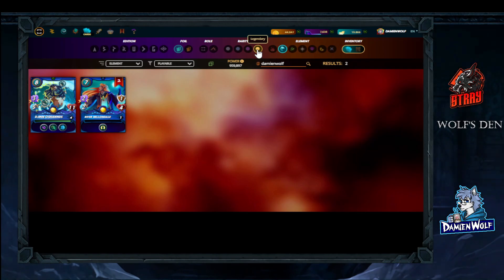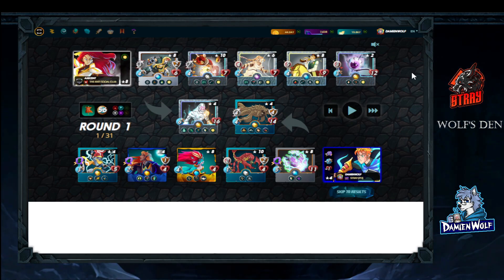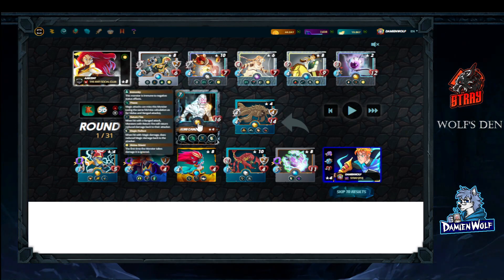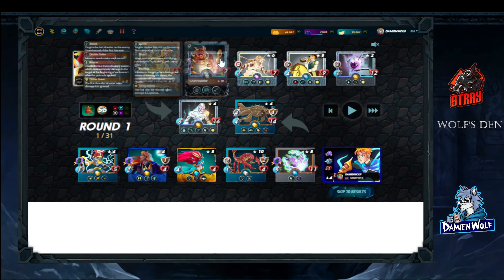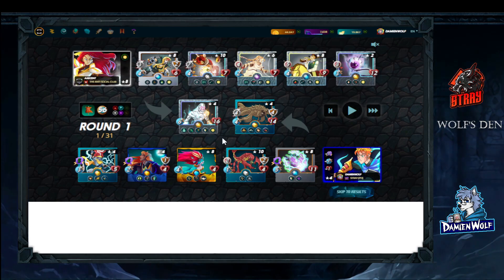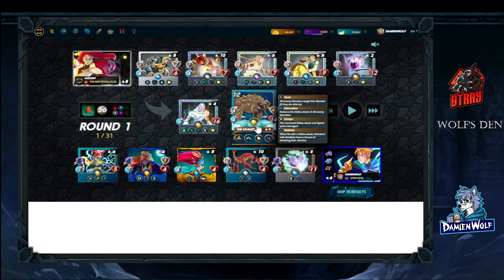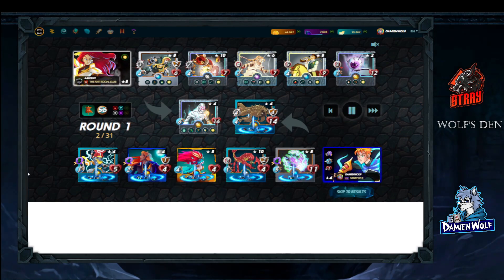First example: we're up against Life in a 56 mana game with no special rule set. The available splinters are Fire, Water, Life, and Death. Our opponent used Life, and normally this would not be good for magic because they have an Almo Cambio up front that reflects all magic damage back. They also tried a backdoor with Silver Shield Assassin and Sandworm — and that's where Immortal Kraken shines, because those attackers have to get through Kraken first.